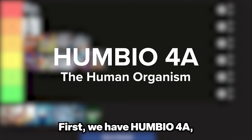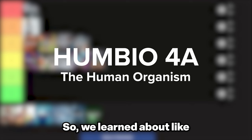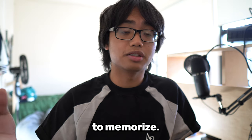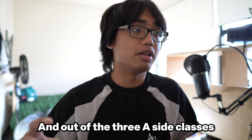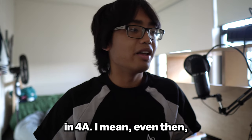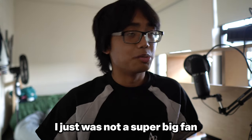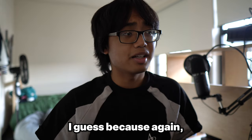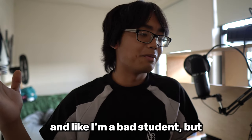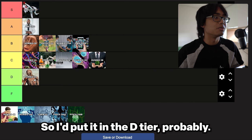First for spring quarter is Humbio 4A, The Human Organism — basically about human anatomy, covering the different body systems. I thought this class was really hard because there was just so much content to memorize, and out of the three A-side classes I took that year I did the worst in 4A. The content is really important to know, but I wasn't a super big fan of how it was taught — maybe there could have been a better way to deliver that information. I'd put it in the D tier.